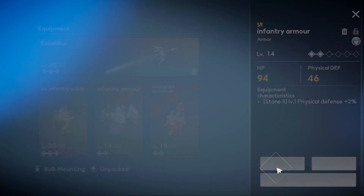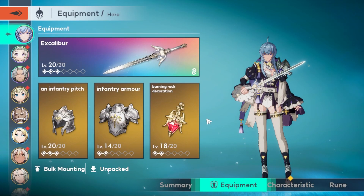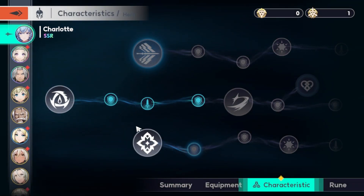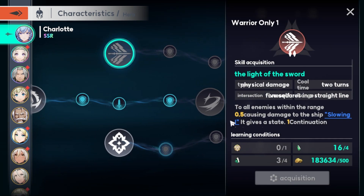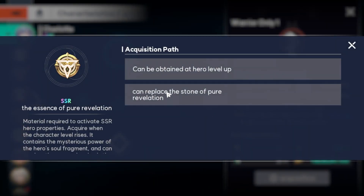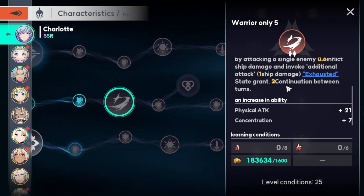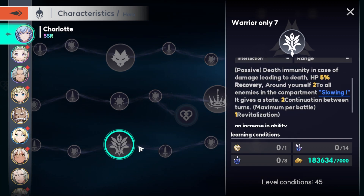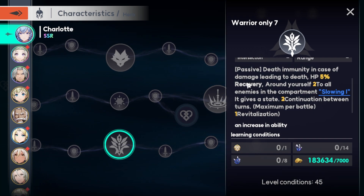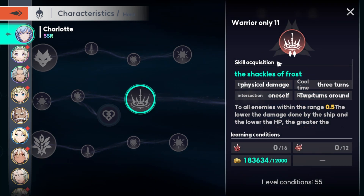You can level up every single one of them using the typical resources that you need to grind for. And then there's the skill tree — you need some materials to go through it, using more resources to level up skills. Here's the one I want to get: Death Immunity. The passive is crazy, and this particular skill is crazy.